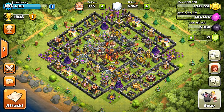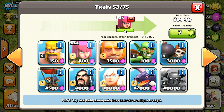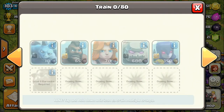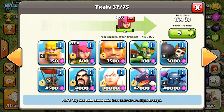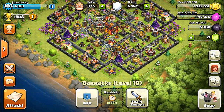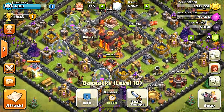The next video is going to be that town hall 8 attack strategy, which is kind of a golem wizard. Sometimes you can throw heroes in there too, but there's no witches or PEKKAs, which makes it good for a town hall 8. And you really don't need that many spells with it, which is good, because golems aren't cheap and wizards aren't cheap — but not having spells keeps the cost down a little bit.